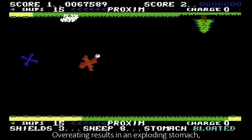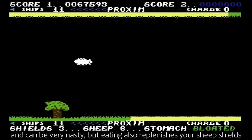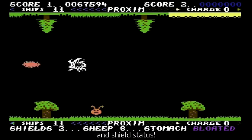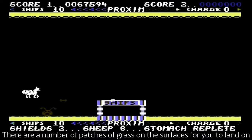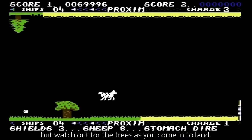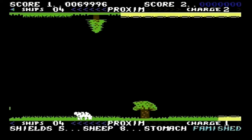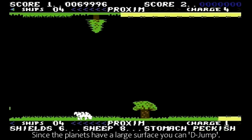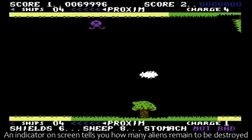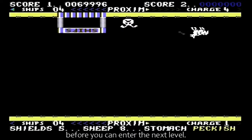Overeating results in an exploding stomach and can be very nasty, but eating also replenishes your sheep shields. So you need to strike a balance between muttony gluttony and shield status. There are a number of patches of grass on the surfaces for you to land on, but watch out for the trees as you come in to land. Since the planet has a large surface, you can de-jump, which will warp you to an area with an alien. An indicator on screen tells you how many aliens remain to be destroyed before you can enter the next level.